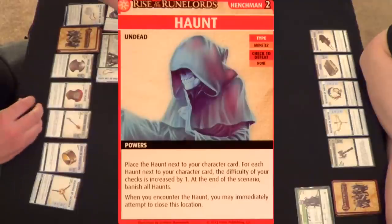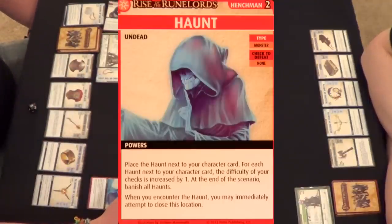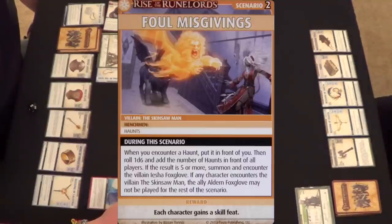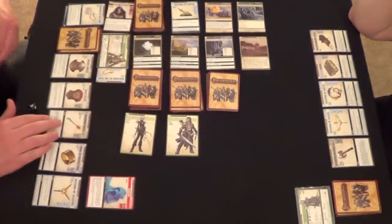Now I encounter the haunt. The haunt goes in front of me. The haunt says: for each haunt next to your character card, the difficulty of your checks is increased by one. At the end of the scenario, banish all haunts. When you encounter a haunt, you may immediately attempt to close the location. The scenario also says: when you encounter a haunt, roll 1d6 and add the number of haunts in front of all players; if five or more, summon and encounter Aisha Foxglove. I'm going to attempt to close the location first.